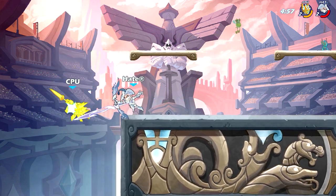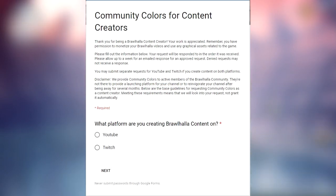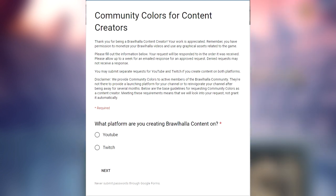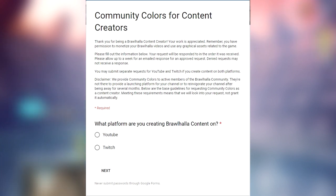For the next way to get community colors, you could apply for them. I don't really recommend this because you won't get accepted unless you're a really big Brawlhalla YouTuber, and it would just waste the staff's time if you don't have a big following or meet the requirements. But I'll leave the Google document to apply in the description below.